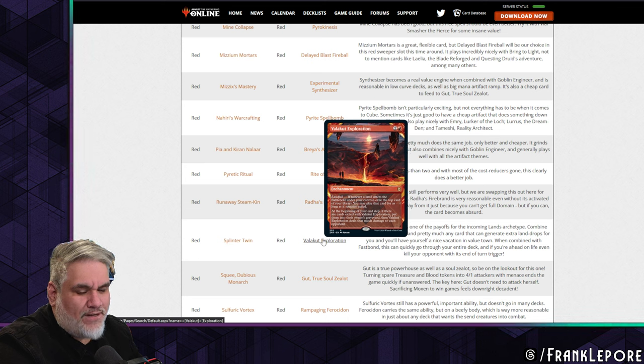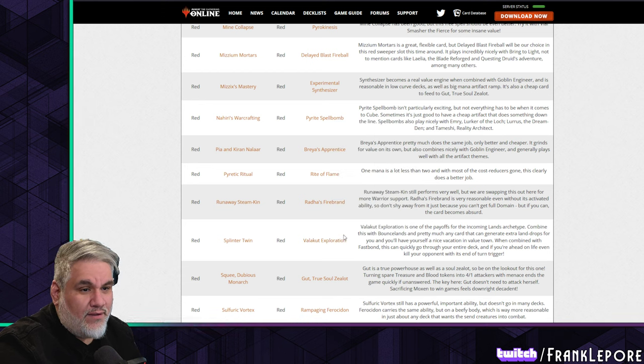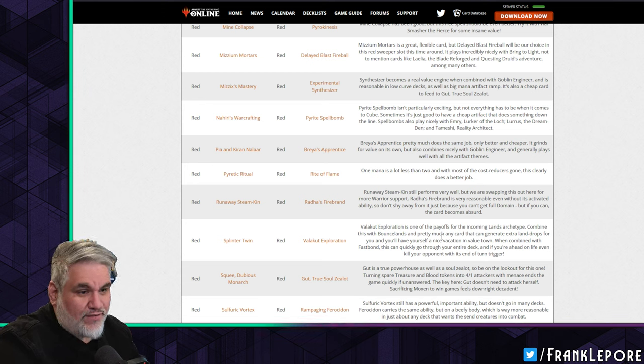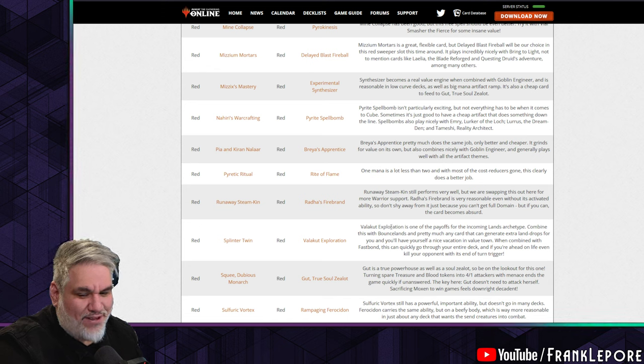I think of this as a Sulfuric Vortex replacement — dealing consistent damage over time for three mana — but you also get draws off of it. It's one of the payoffs for the upcoming lands archetype. Combine it with bounce lands and cards that generate extra land drops for value. When combined with Fastbond this can quickly go through your entire deck, and if you're ahead on life you can even kill your opponents with its end-of-turn trigger.